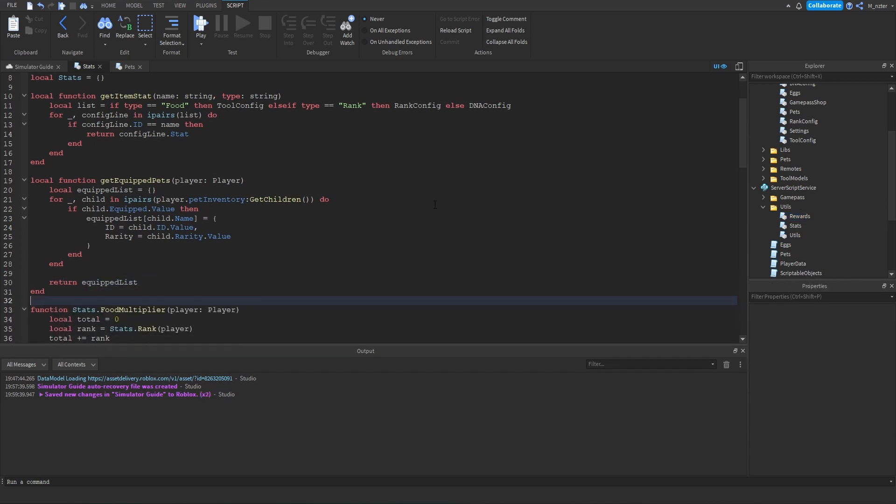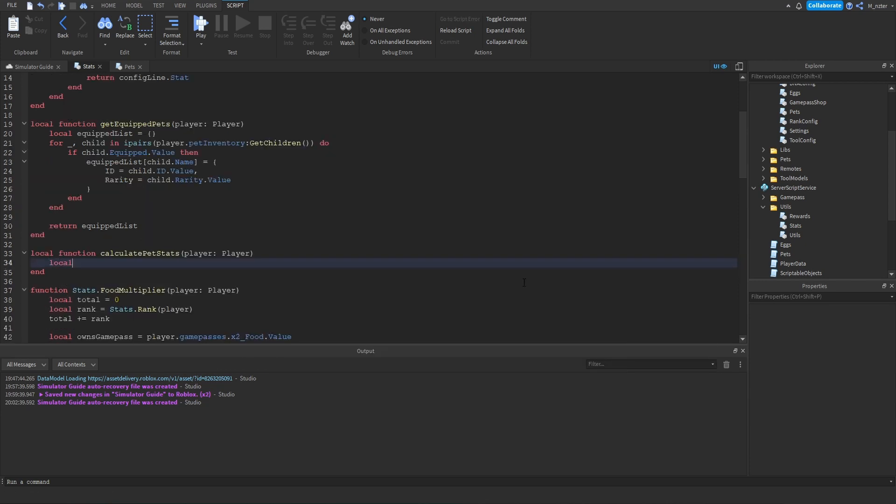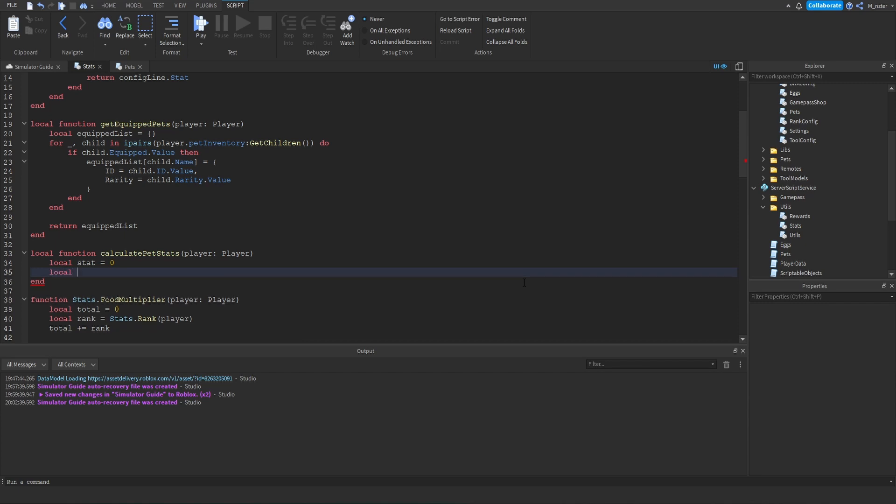Now that we have all the equipped pets we need to create a function for calculating all the stats the player obtains from those pets. We create a new local function called calculatePetStats that accepts a player. Inside we create a variable called stat set to zero — this handles the case where the player has no pets equipped. Then we get equippedPets by calling getEquippedPets and passing the player.